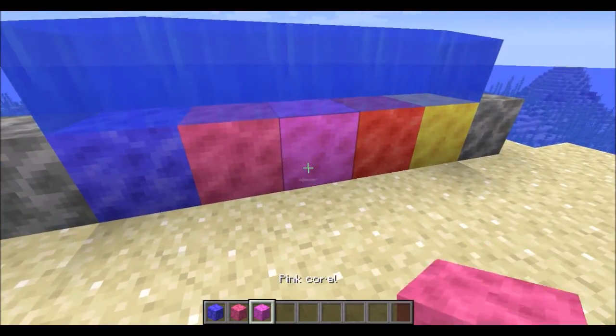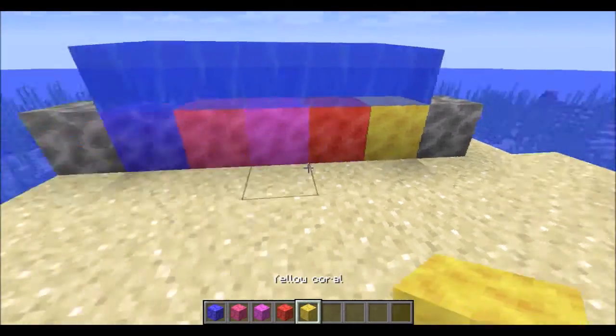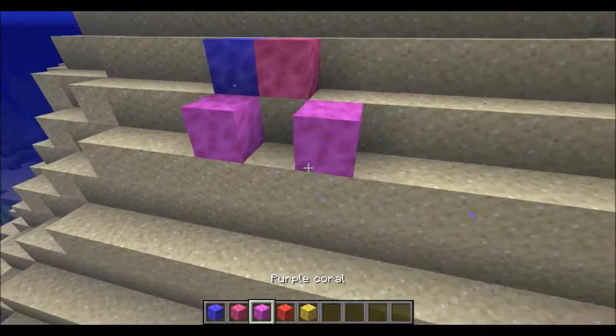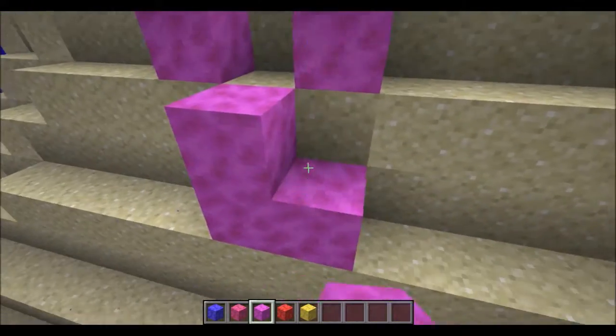So there's blue coral, pink, purple, red, and yellow coral. They currently do not generate underwater, but they probably will in a later snapshot.